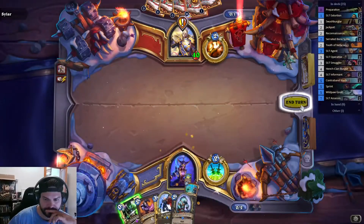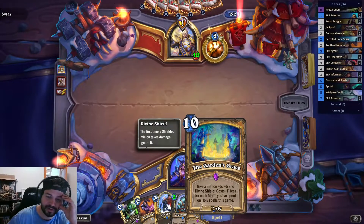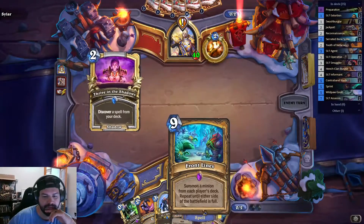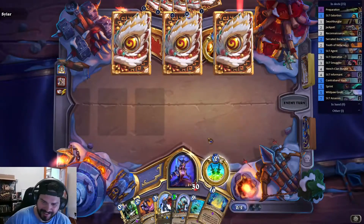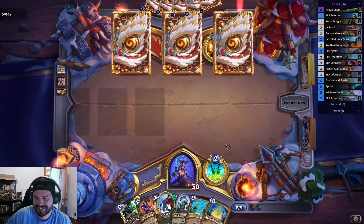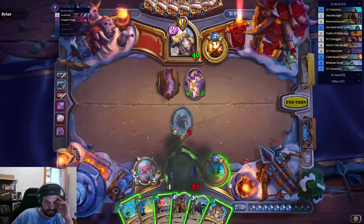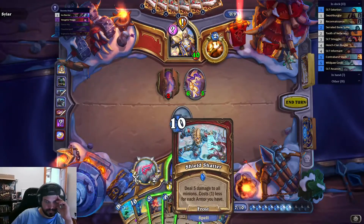Might as well do this. Front lines? Oh my gosh. Garden's Grace could... Oh, never mind. It's gonna be just 10 — a 10 cost, 5-5. Oh my gosh. Counterspell? Nope. Oh my gosh. How is that?!